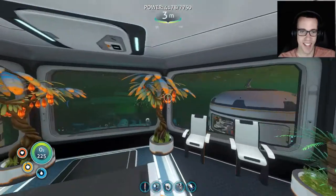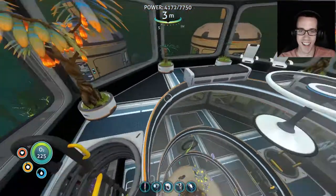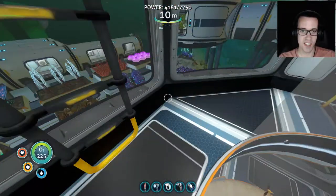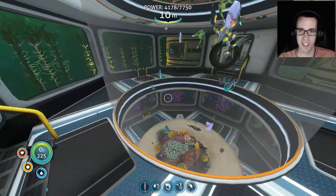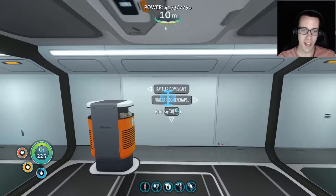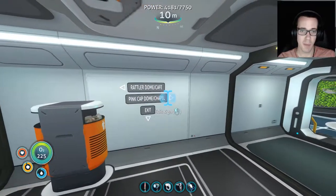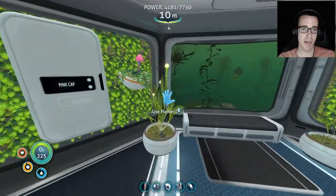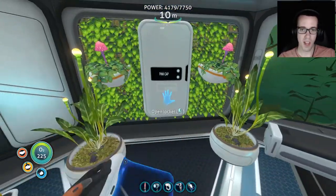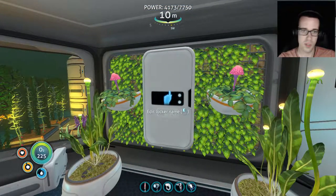I'm going to have a stupid smile throughout most of this video because of how long this took and how happy I am with the end result. Moving on to finish our tour of A2 — we have our chapel, and the pink cap dome is this way. We've got our pink caps and Chinese potatoes in here. Some of these rooms have storage on the walls with extra stuff, not all of them are used. There will be some issues as we go throughout the base — with so many things it's easy to overlook the smallest details.